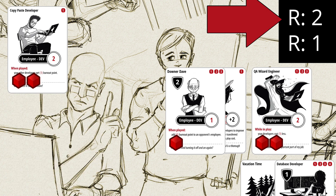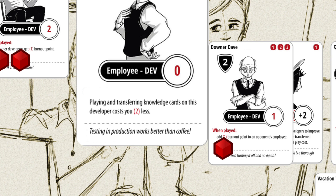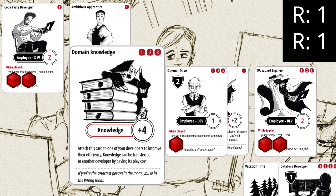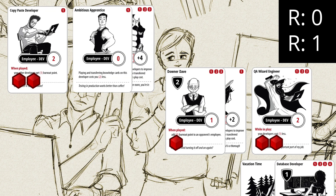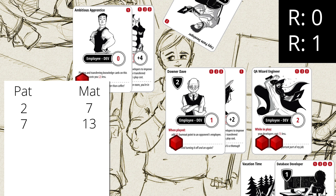It's time for our opponent's second turn — he gets 2 resource points, draws a card, and decides to play the ambitious apprentice card. This developer has 0 efficiency, but it's easier to play knowledge cards on him. The card cost 1 resource point; with 1 resource point left, the opponent wants to play the domain knowledge card. Normally this costs 3 resource points, but because of the text on the ambitious apprentice, it can be played for 1 resource point — boosting him from 0 efficiency to 4 efficiency. The opponent ends his turn, employees get 1 burnout point. Matt's developers have 6 efficiency; added to 7 from the previous turn, that's 13 total. The copy-paste developer now has 3 burnout points, so he leaves play and goes to the bottom of the deck.